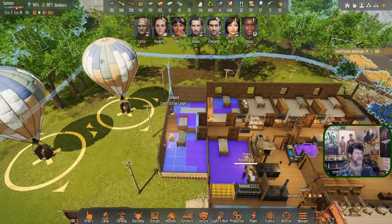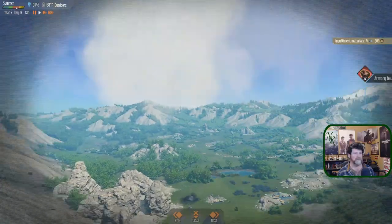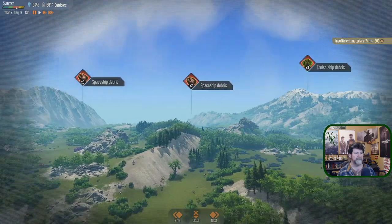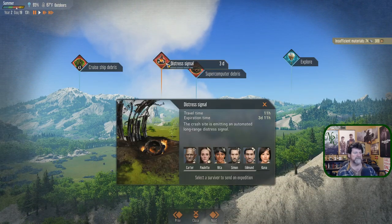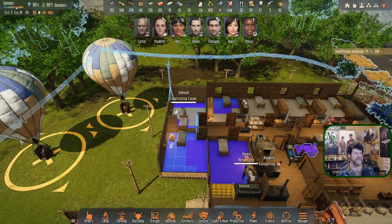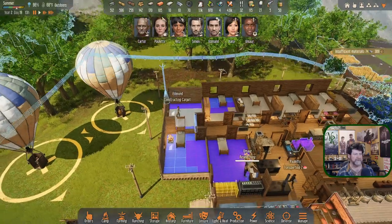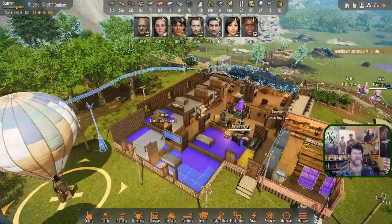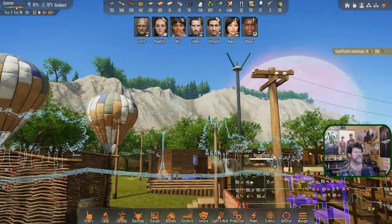Edmund's constructing and that's about all he can do. Last episode we finished with a distress signal — the crash site is emitting an automated long-range distress signal. I like these missions, they add a little excitement to the game, so I wouldn't mind doing that. There was a bug attack last episode so it should be fine.